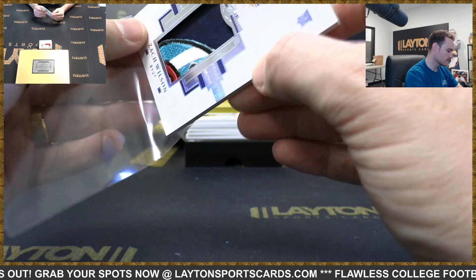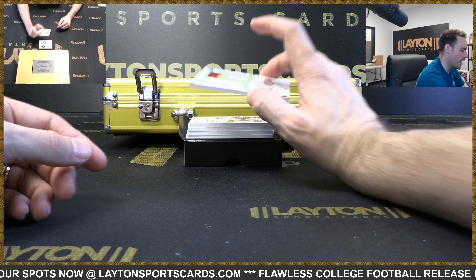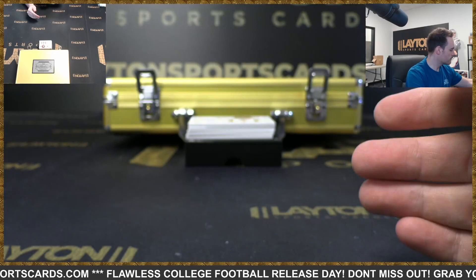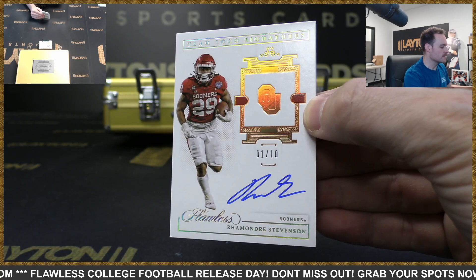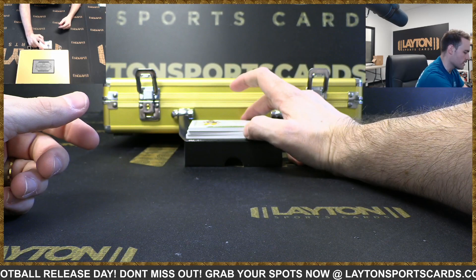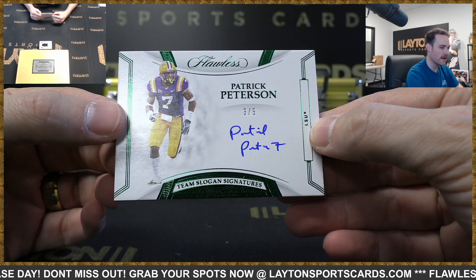There you go, Zach Wilson! AFC East. RPA to 25 — NFC West, that's Rams. On-card auto to 10 — Ramondre Stevenson, AFC East. This is a Team Slogan Signatures Patrick Peterson to 5 — that's a Vikings card. Goes to current team, NFC North, Vikings — Pat Pete.